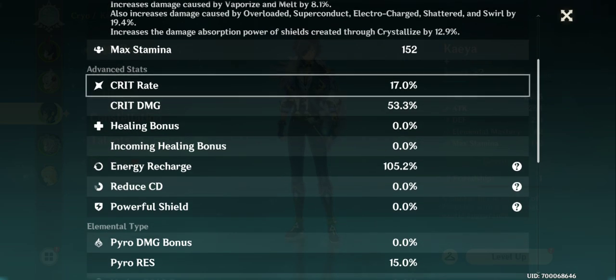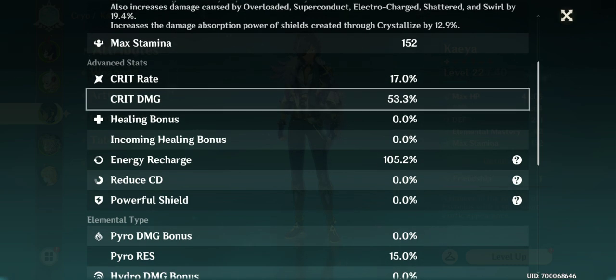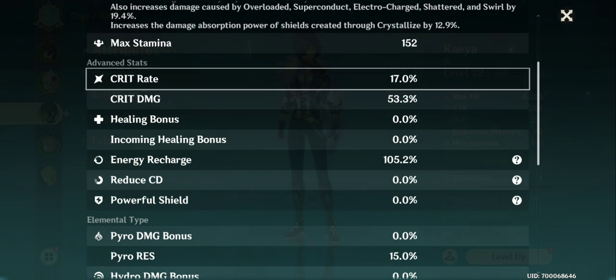Then we have advanced stats like Critical Rate and Critical Damage — these are also super important. First focus on Attack, and also Defense and HP. But when you reach higher levels, you should also focus on Critical Rate and Critical Damage. Critical Rate increases your chance to land a critical strike. Critical Damage is the percentage of extra damage you deal on a crit — currently 53.3% for me, which you can increase.